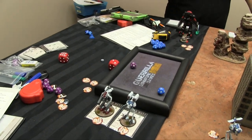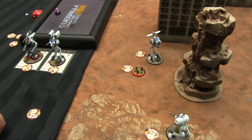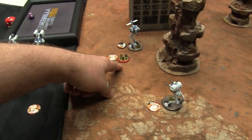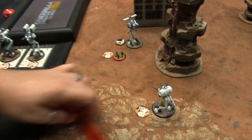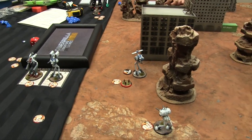I roll a ten, Jan rolls a seven — I go first. I activate a Battle Pod and use its first action to give the Officer Pod an assisted fire action targeting Jan's Light Infantry. They're about six inches away; with Jan's Defense 3 and Armor 1, the target number is 8 — actually 7 after modifiers.